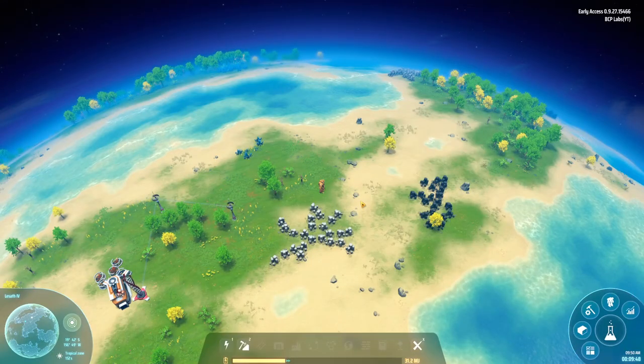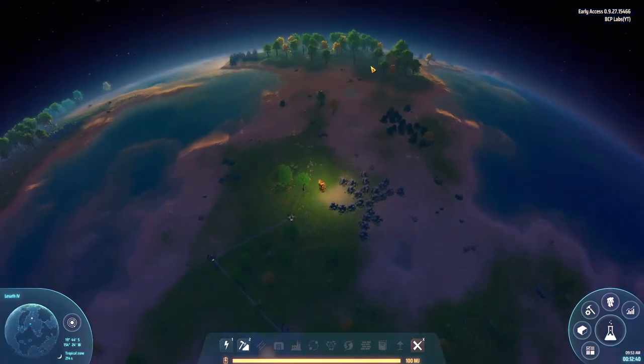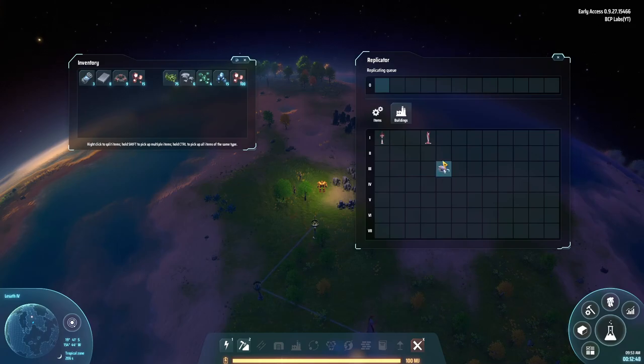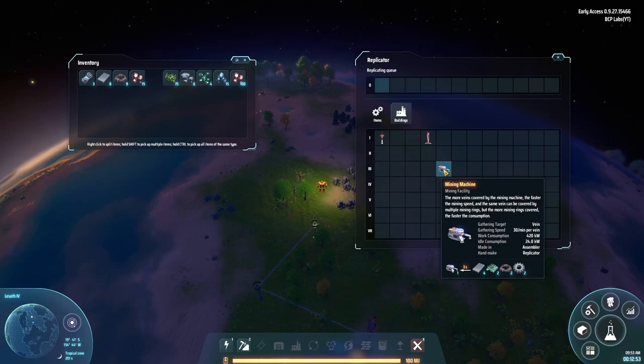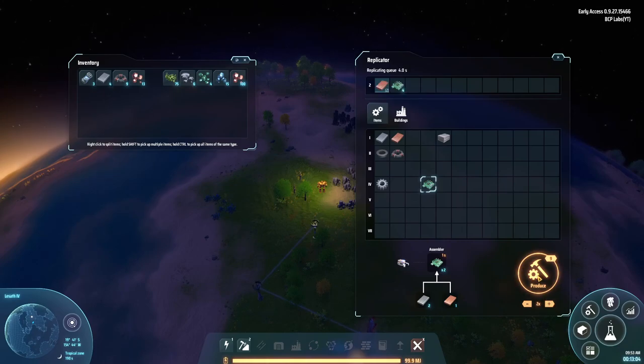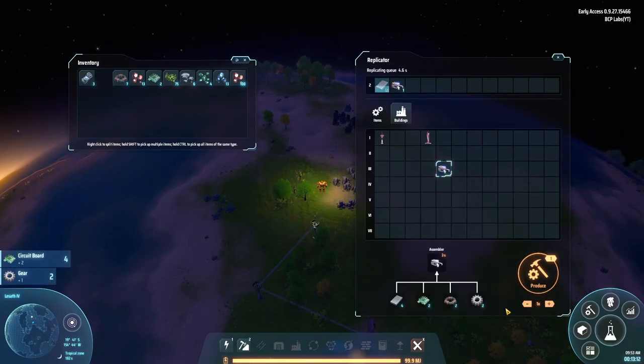I can't really find anything giving me real direction, so I'm just gonna do what I normally do — start building. I've looked at the cost of the mining machine and I'm going to place one down on the coal. I have power and most of the things I need; I just have to make two circuit boards. I'll queue up crafting — I can do that. Go ahead and produce those.